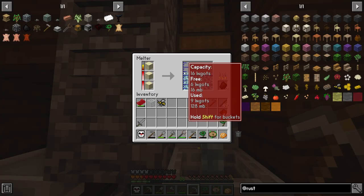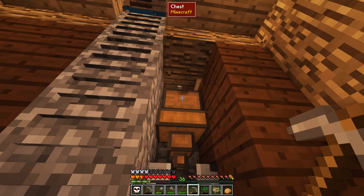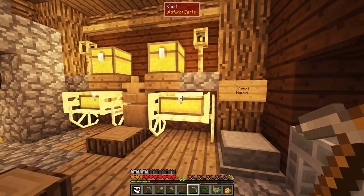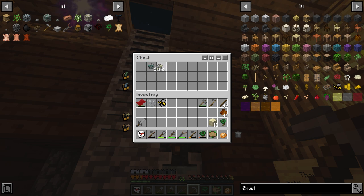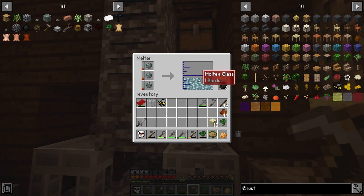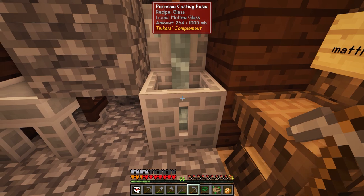I'm getting glass by putting sand in the smeltery and letting it cook down — each block of sand equals a piece of glass. Now I'm also getting copper to go in. I need to start working on the tin too. We can sort these by nines and we need to make sure we end up with a clean amount in our inventory so we don't end up with an odd amount stuck in the smeltery.